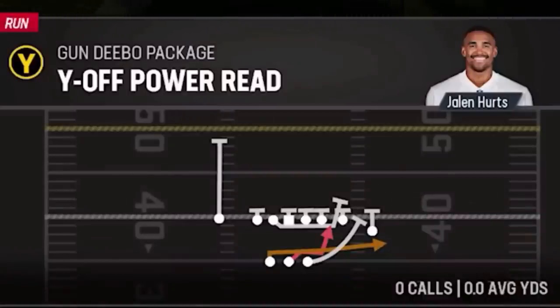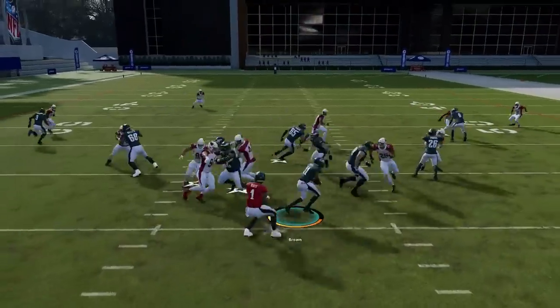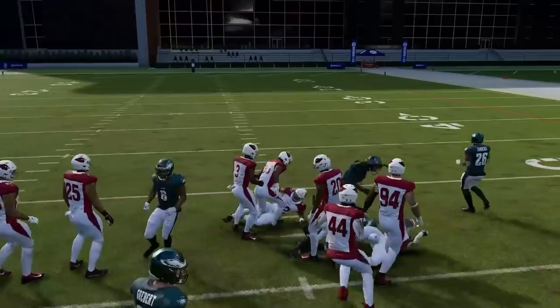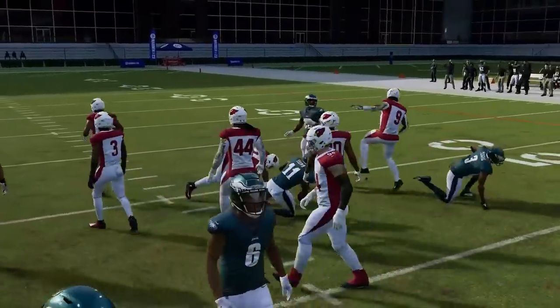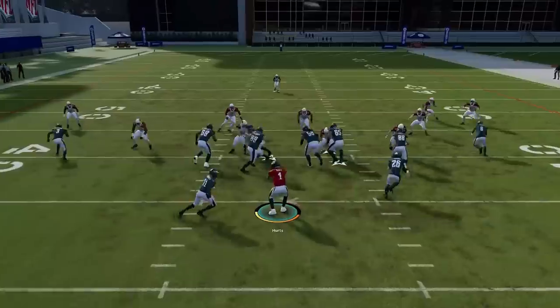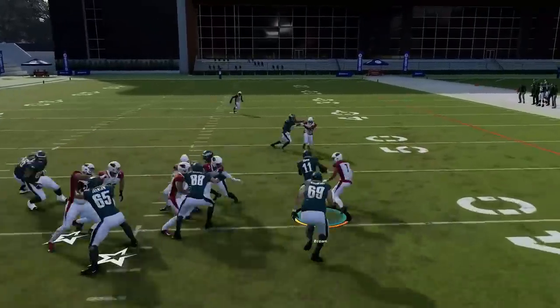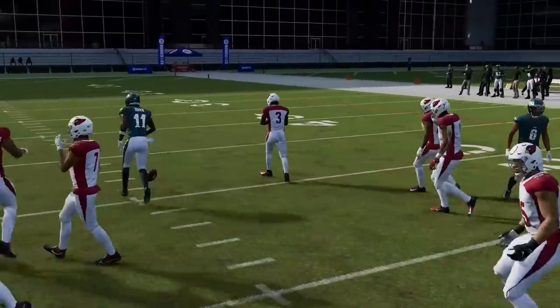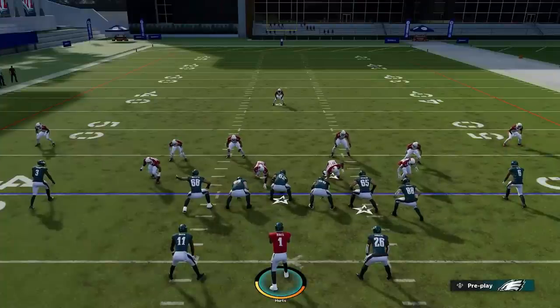Next up we've got the Y Off Power O. It's another good outside run, very similar to a lot of the runs in this formation, although you get to hand it off to your best receiver. You typically want to put your fastest receiver here. It's an outside run, but a lot of receivers in this game are faster than running backs, which is really the benefit.